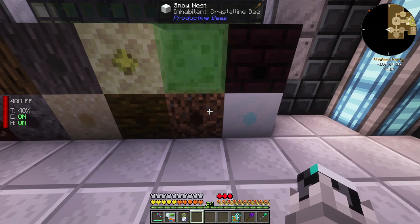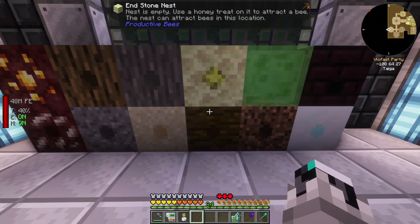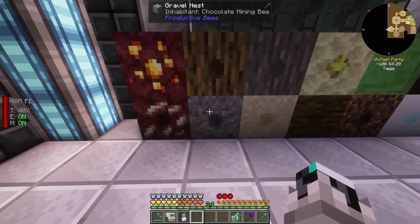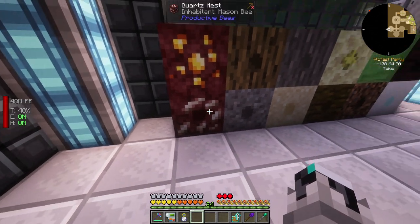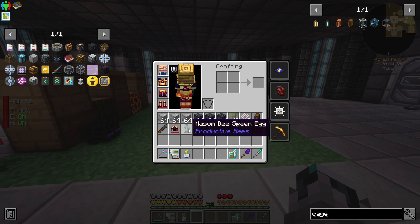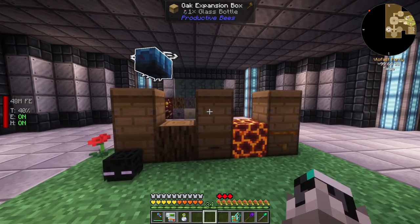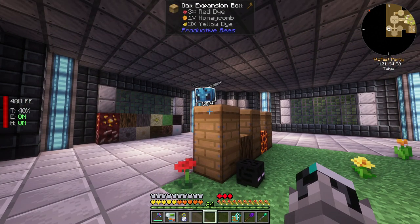We got some more quest rewards - another mason bee, maybe flying around or just entered somewhere. We have a chocolate mining bee, crystalline, and another chocolate and mason bee. We got a mason bee there - probably the one we just spawned in. The other one we can put over here and hopefully she goes into one of these advanced hives, as those are better than the basic ones.